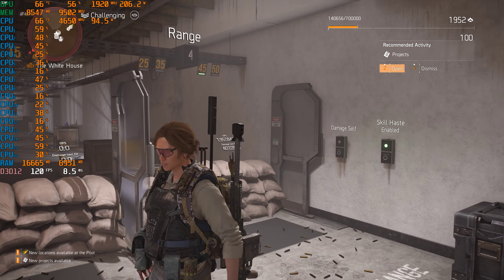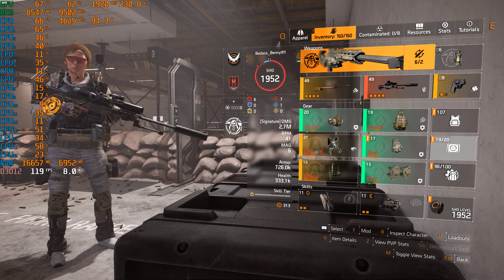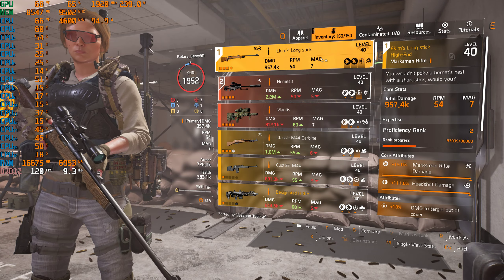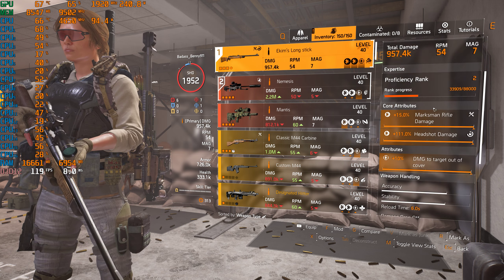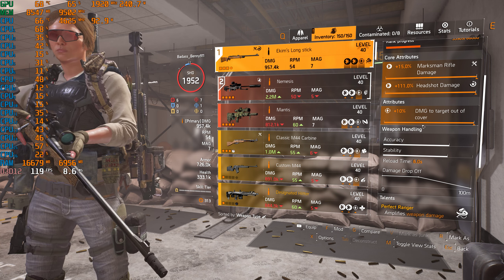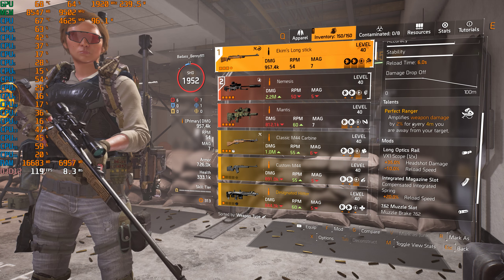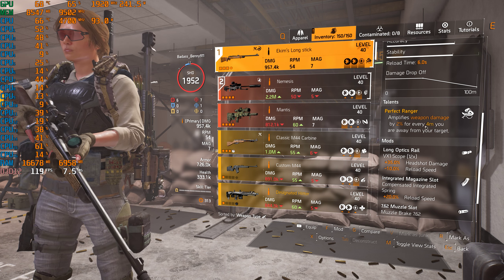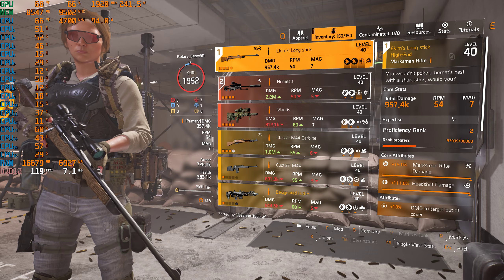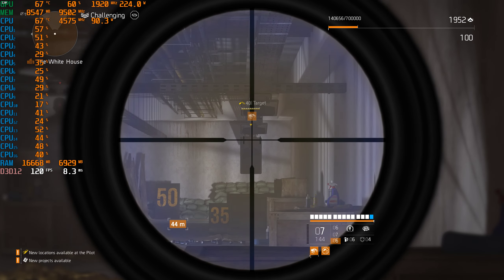Just to show you what an incredible build this is — we're comparing sniper rifles. This is probably the most powerful standard sniper rifle here: Ekam's Long Stick. As you can see it's a god roll item — marksman rifle, headshot damage, and 10 damage to target out of cover. It's got the Perfect Ranger talent, which is 2% damage for every 4 meters you are away from your target. It's a seven-shot magazine so you can just keep popping shots.